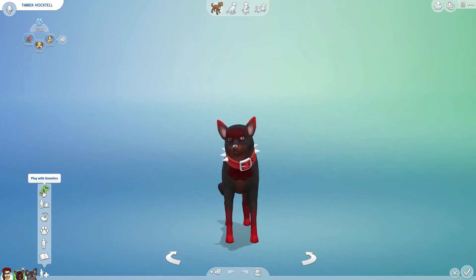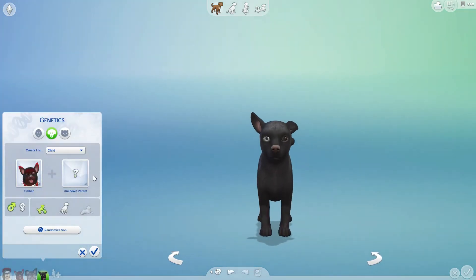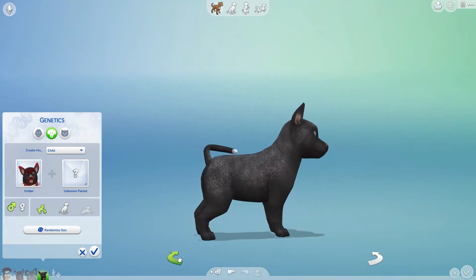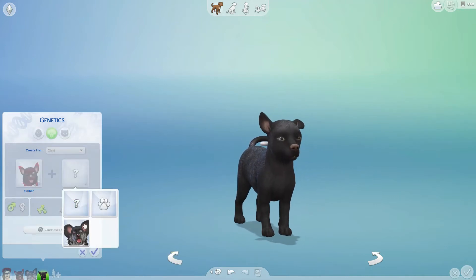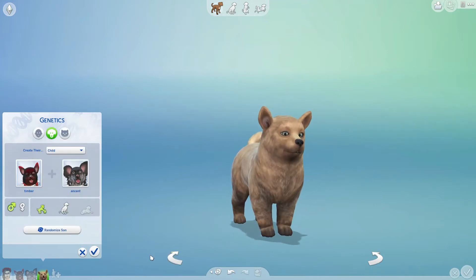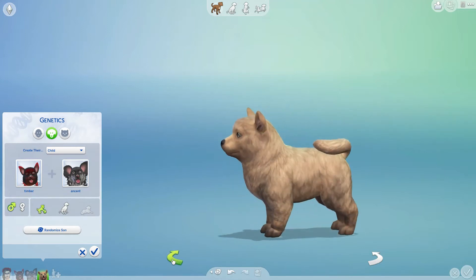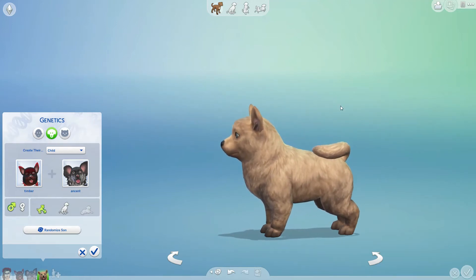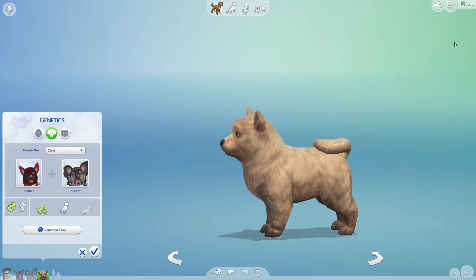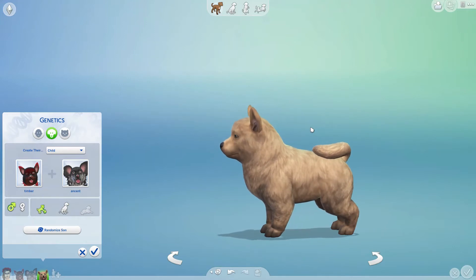Let's play with genetics. This is just what Timber's baby would look like with a random parent, but we don't need to know that, so let's add her in. I had to go get a dice, and we're gonna see how many times we're gonna randomize their son.